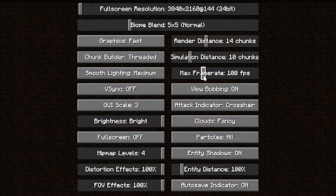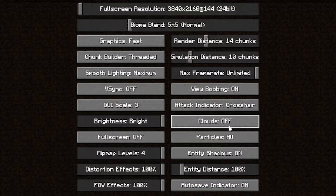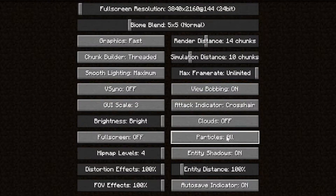For your FPS limit, you're going to want to turn this right up to unlimited — just turn it all the way up, that is the best setting to have. Also, V-Sync — turn that off, that's probably the best thing to turn off. Mipmap levels you can turn up to four, but for the best FPS you can turn it down a little bit. It won't do too much, but you can turn that down. Also the clouds — you can turn these off as well, that will help your FPS slightly. That covers the settings you can change in Minecraft to help boost your FPS.